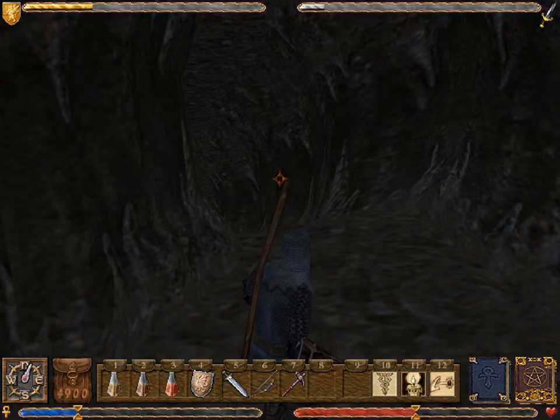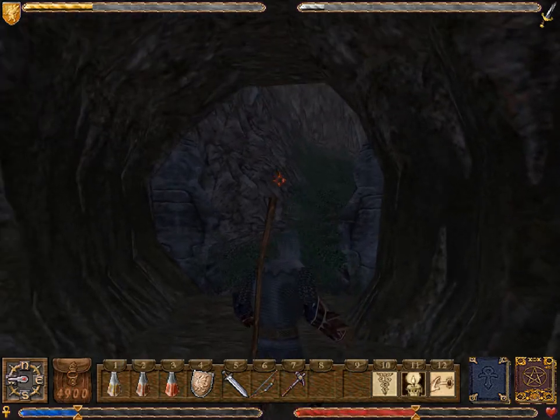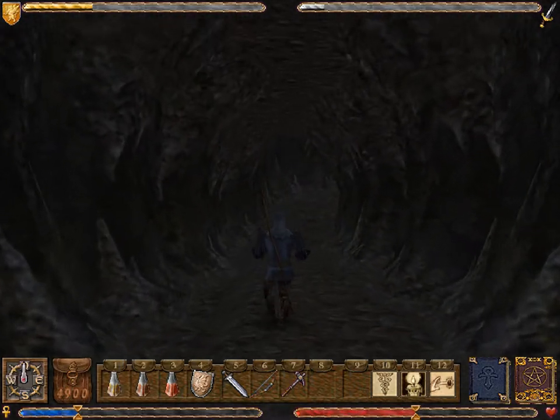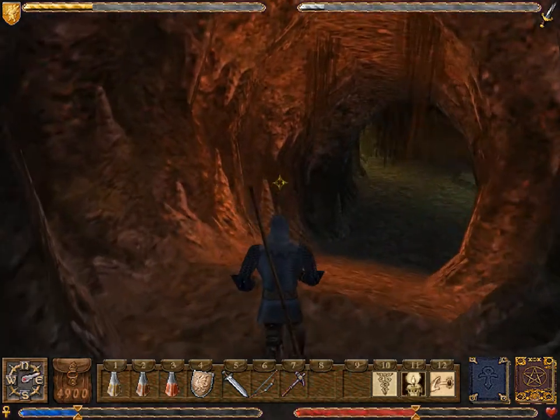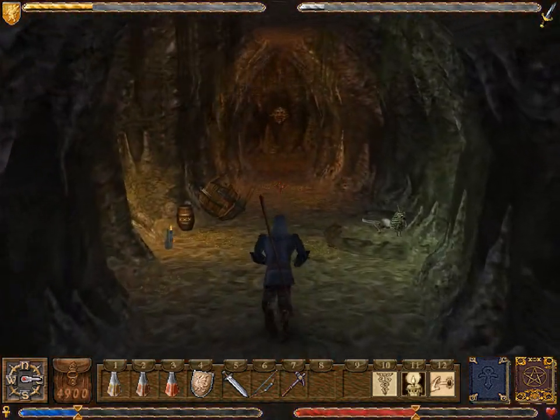Hello, and welcome back to Let's Play Ultima 9 Ascension. In our last video, the Avatar concluded his business in Buccaneer's Den, at least for the time being, and found out how to reach Neumagintia from Buccaneer's Den. And that includes going through this tunnel and speaking a password in a moment. Because we've been through here, and all it did was go around in a big circle. A little confusing.